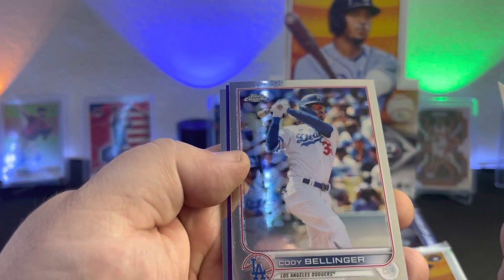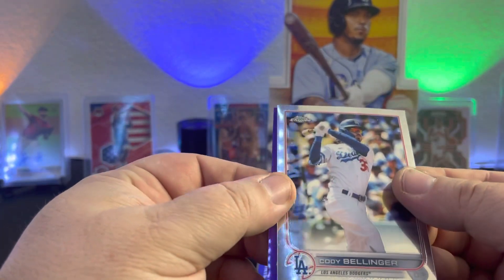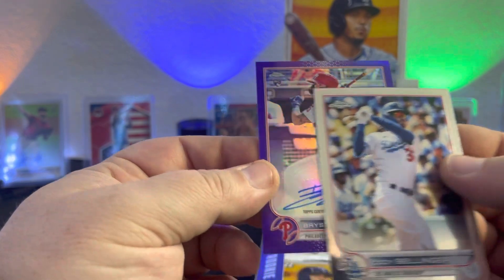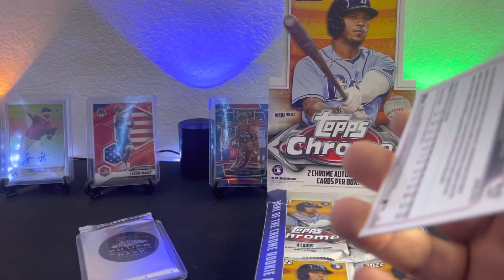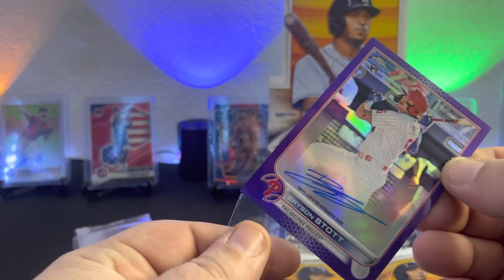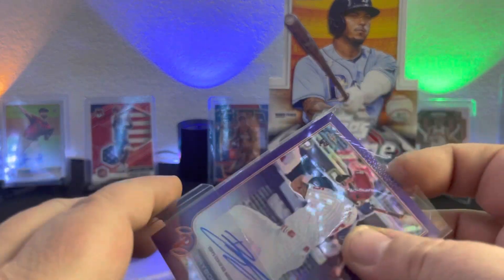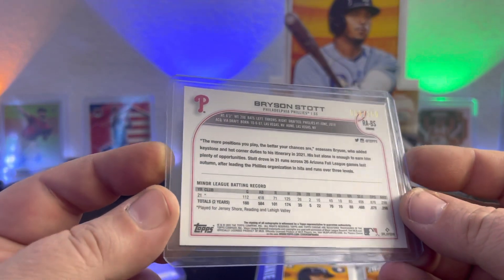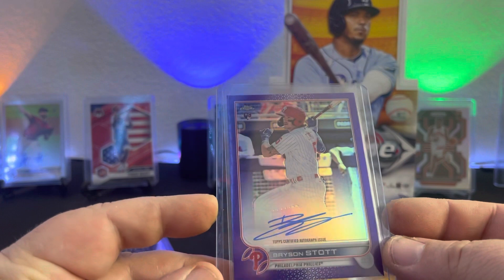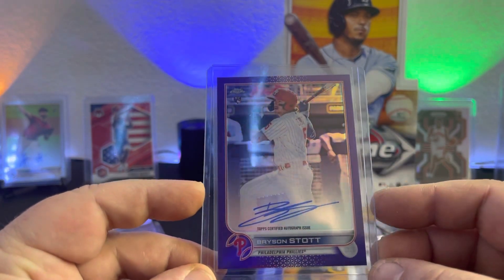I'm hoping for just a tad bit of color, and at least a good player. We got a purple here — we got Cody Bellinger. Oh, this is our auto, our last auto. It's Philly, it's a rookie — that's a good one. Bryson Stott! I will take that. Out of 250. I'll definitely take a good hitter. Nice position player. Bryson Stott, drafted number one overall by the Phillies in 2019. And there's his purple rookie card. That's what I'm here for — the big dogs, rookie form autographs. So that's a big hit for me.